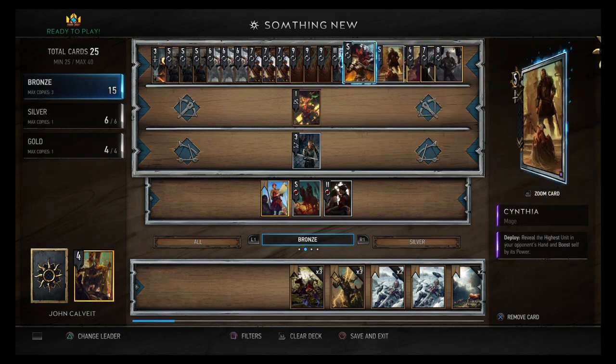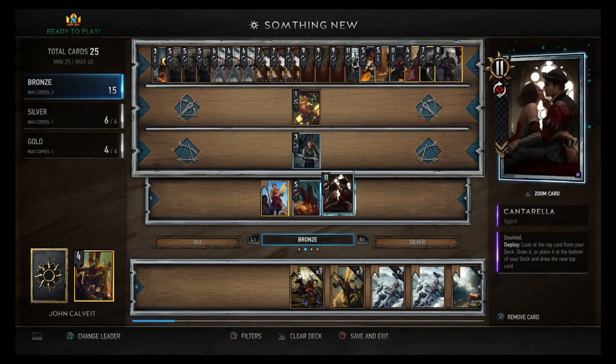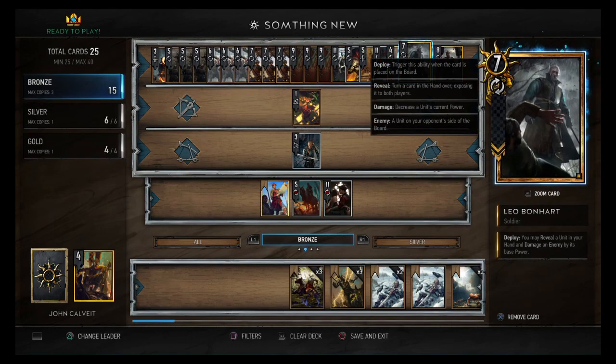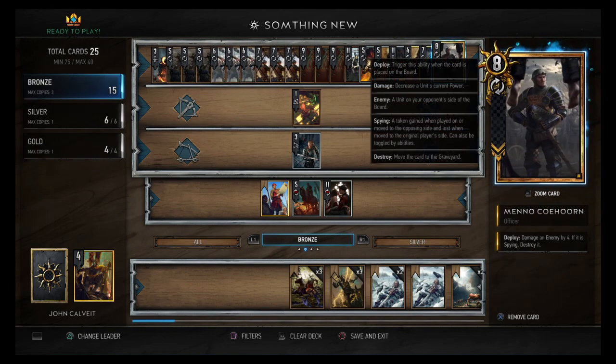We have a couple of 11-power cards — three of them — so Leo can end up being an 18-power gold and kill off something that's really bothering you. This deck has a lot of damage hate so it's really good. Then we have Menno: deploy, damage an enemy by four; if it's spying, destroy it. We have three Infiltrators, so you can infiltrate something and just kill it with Menno.